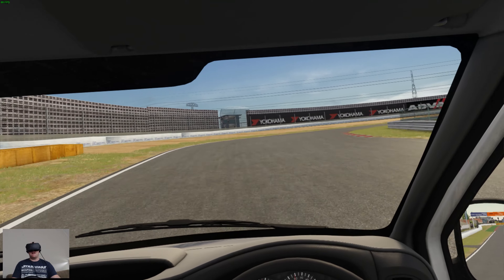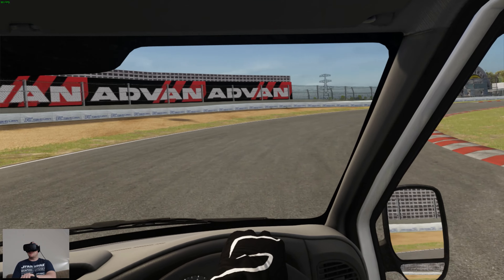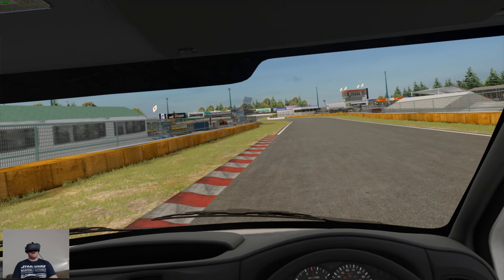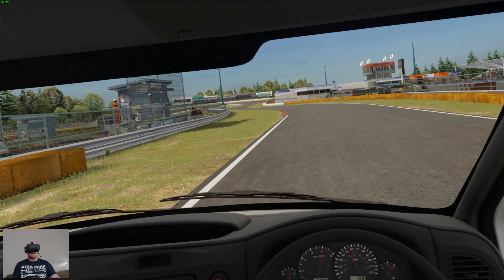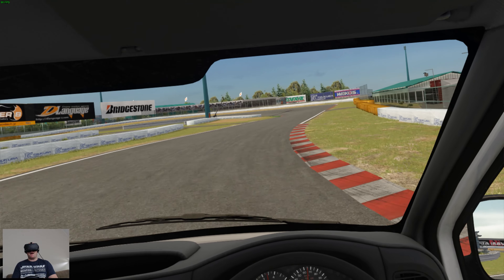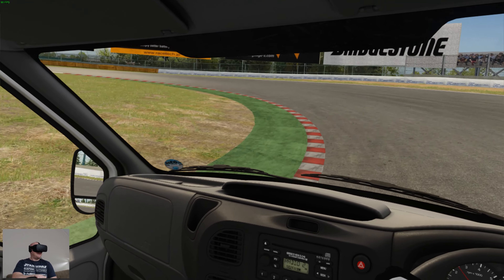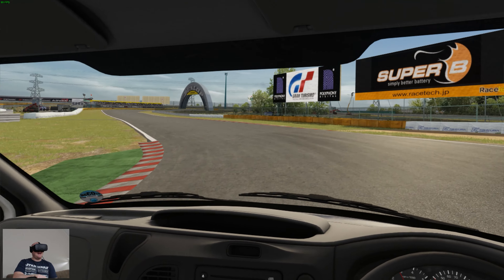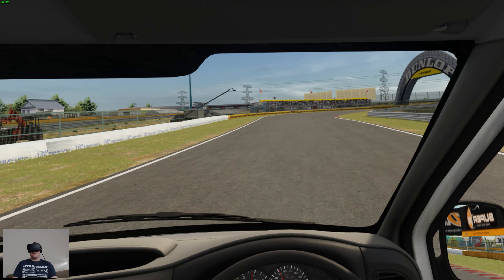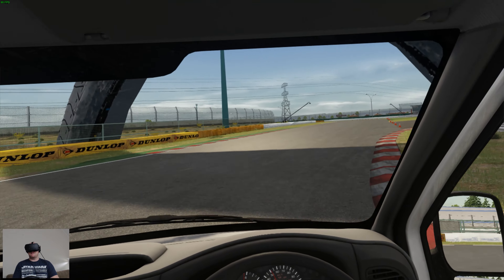We're coming up into the first right hander — going to brake early there, letting the van transition, just letting it scrub round and I'll be on the power again. Now the torque curve of this van isn't brilliant, and as you get up the revs you sort of hit a barrier. Holding momentum in this is king — that's where the time is going to come from. I think a 1:25.4 is currently my fastest time round the circuit — let's see if we can beat that.